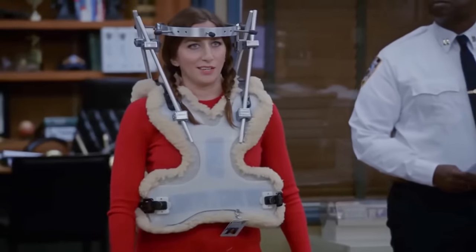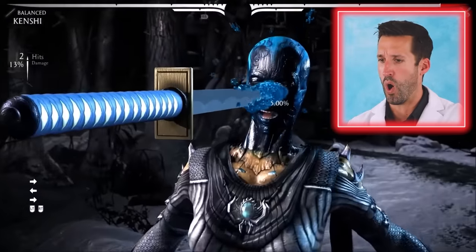If somebody comes in with a cervical fracture like that, we're going to put a rigid hard C-collar on — everybody hates them. If it's really bad you get something called a halo, which is actually a device screwed into your skull typically at four points, literally attached to protect your spine.